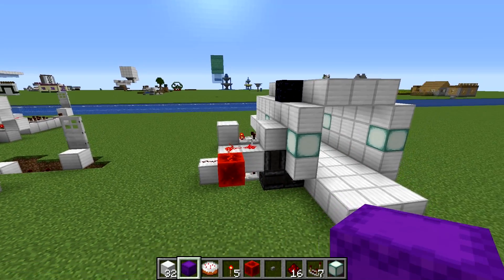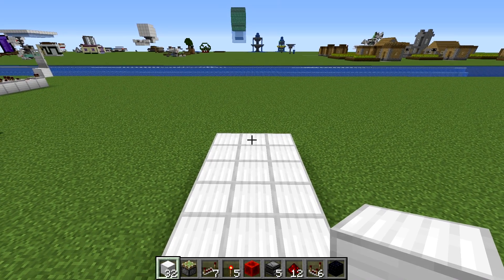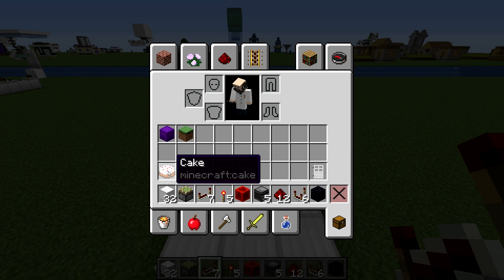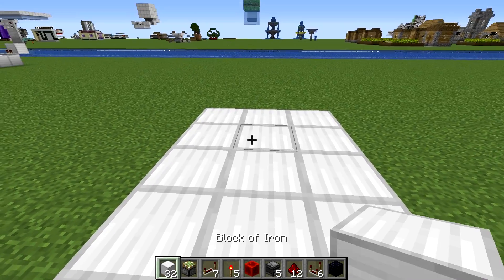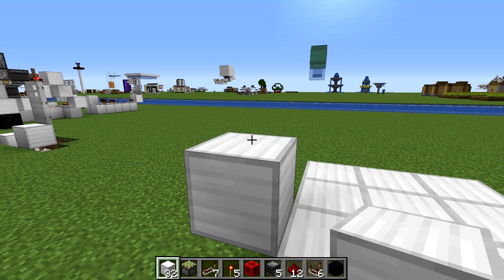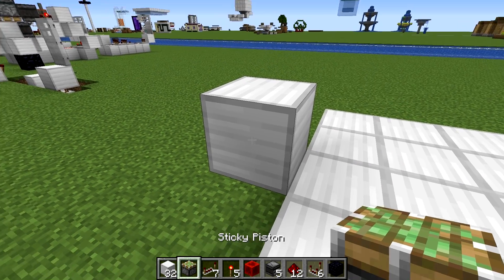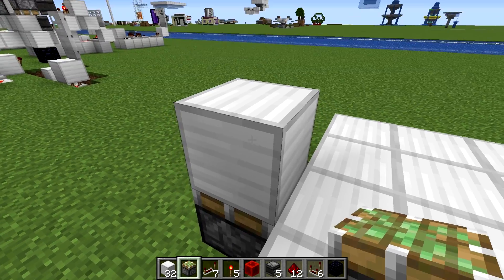So now it's time to make the cake detector plus door. Everything you need to build this in its entirety is in my hotbar right now, plus one iron door and obviously the cake to open it. First thing we need to do is determine where we're going to place our cake to actually open the door. I'm going to place my block that my cake is on right here. Directly below the block the cake will sit on, we're going to place a sticky piston facing upward.